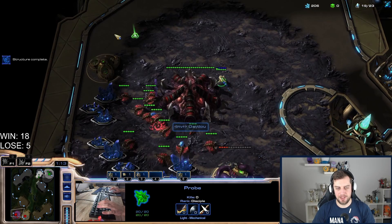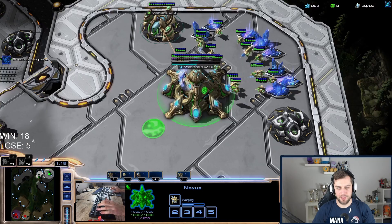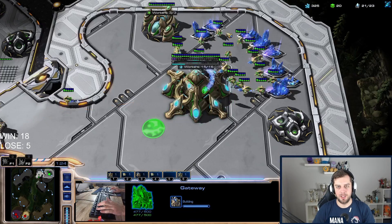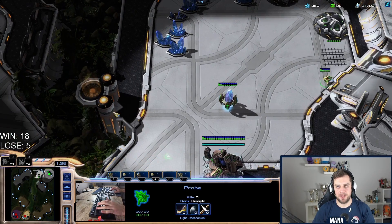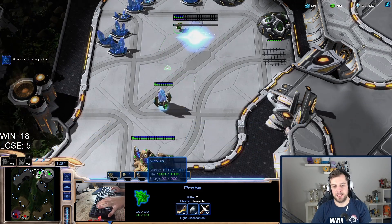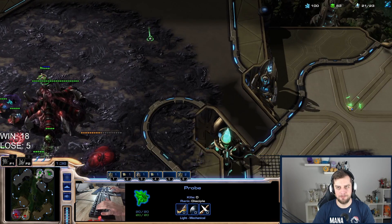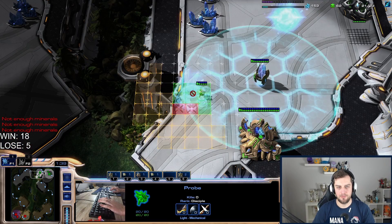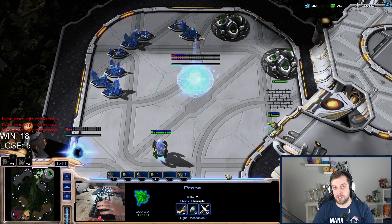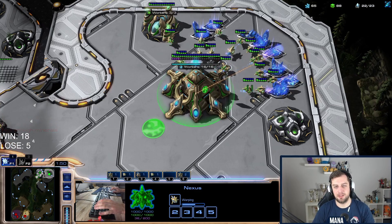My opponent is playing super standard himself with a hatch first. I'm thinking zealots — they're very good in PvZ and easy to make work, obviously needing charge. Or maybe we can go for high-tech: void ray, archon, immortal. Is there anything that can really stop that? I'm not sure, but it feels like a fun composition.